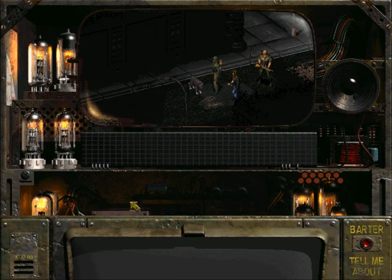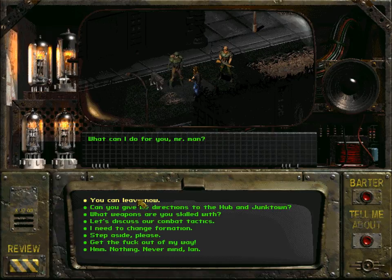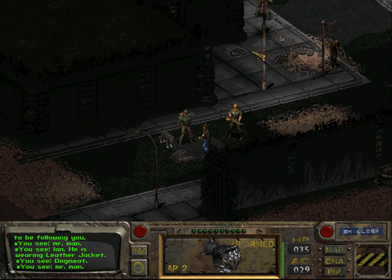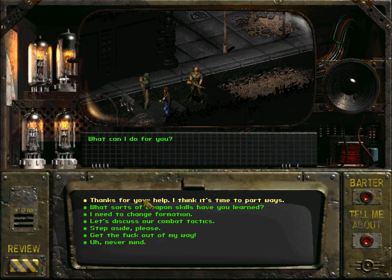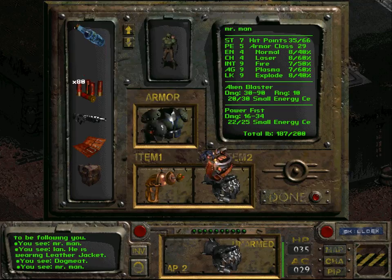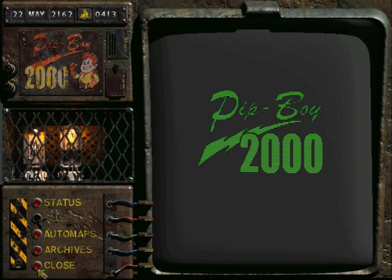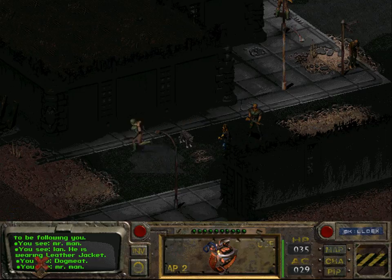The next thing we want to do is tell our party members to stay here, because they are unfortunately completely ill-suited for stealth missions — they will make it basically impossible to do this stealthily. It's night, so we should be fine.